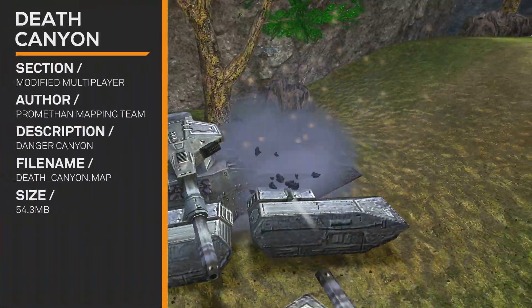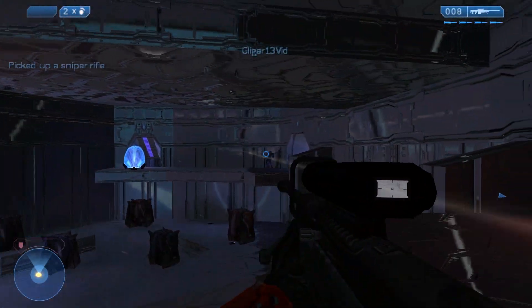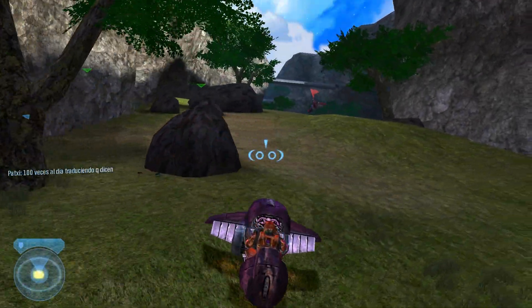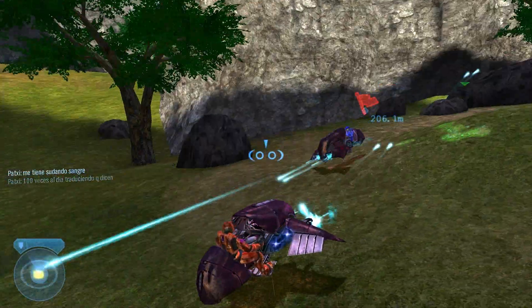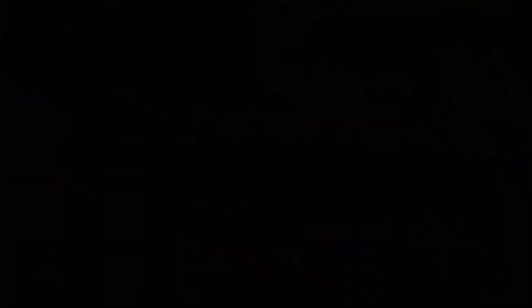Death Canyon. It's a Danger Canyon variant. It has pretty good textures on it — it's a good reskin. It's really shiny. It looks like they just splattered baby oil everywhere, and everyone likes baby oil on it. And that makes everything sexy. Even babies. Baby oil on your grandma should look sexy.